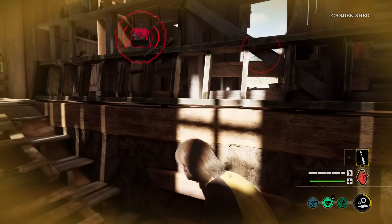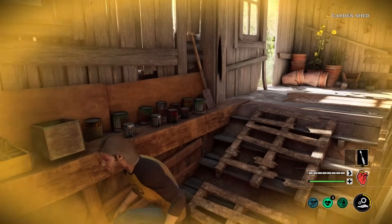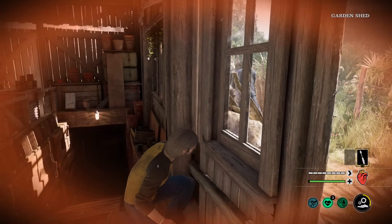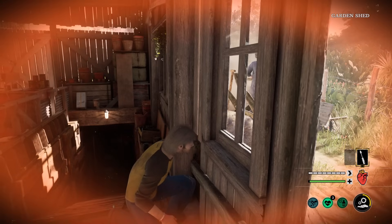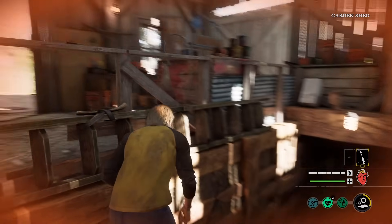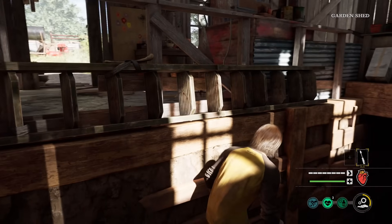Get out of here, Leatherface. Oh shoot, why is he going this way? He's going to break down the barricade, that's why. Bubba, you stinky man, get out of here. Let's wait until he leaves and then we can inspect the generator. There's no way he's coming back in here, right? Why would he?